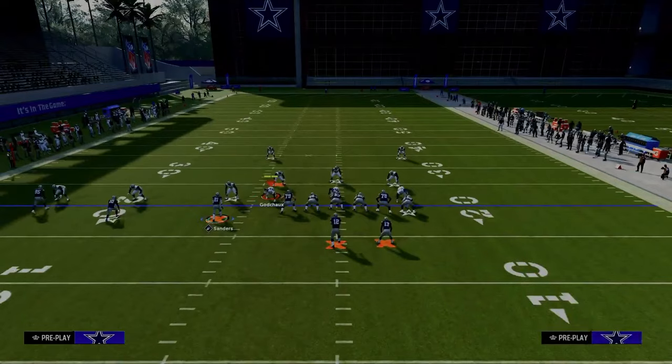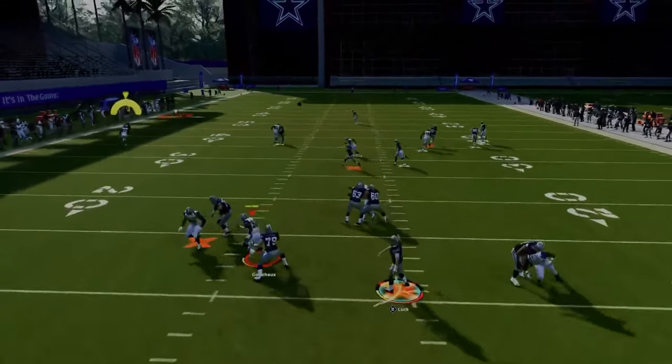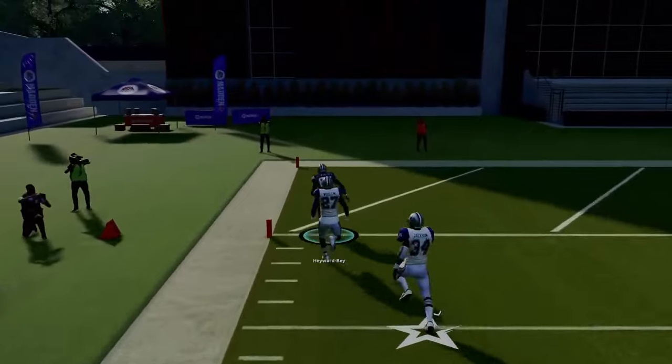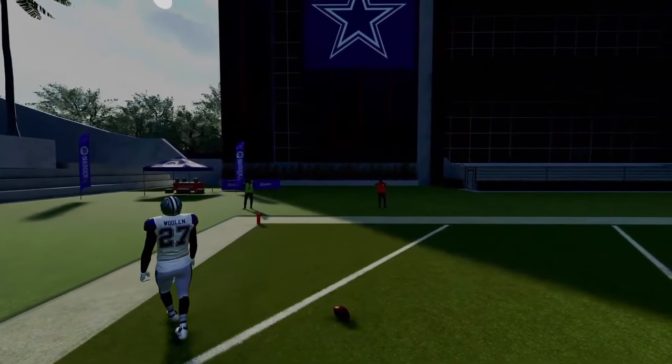Here's the setup for Verticals: put the running back on a Texas route and snap the ball as fast as possible. The first read, if they're playing press man, is the deep fade on the left side. If they're in press man with no safety help over the top, that is going to be a really nice read.